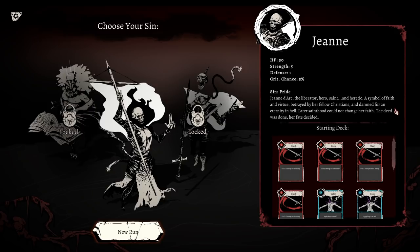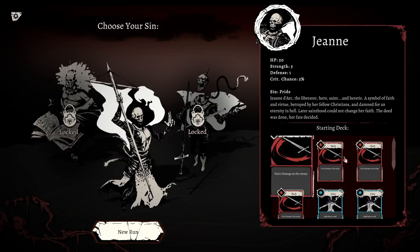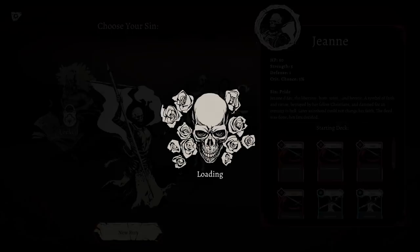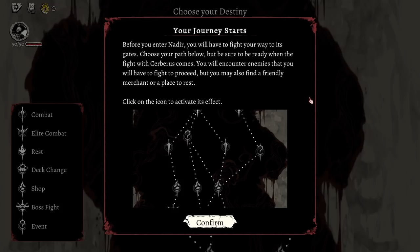The symbol of faith and virtue, betrayed by her fellow Christians and damned into hell for an eternity. Later, sainthood could not change her faith. The deed was done. Her faith decided so. Looks like she's got some different cards there. I assume they're all going to have their own different starting deck. But in we shall go with this one.